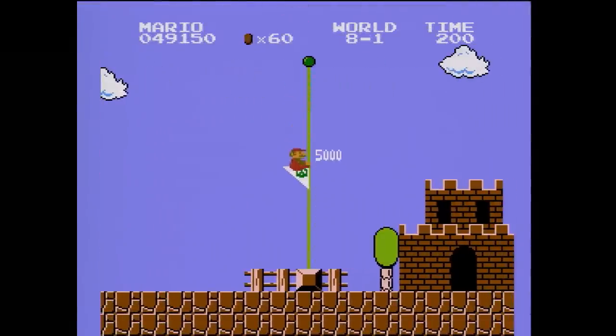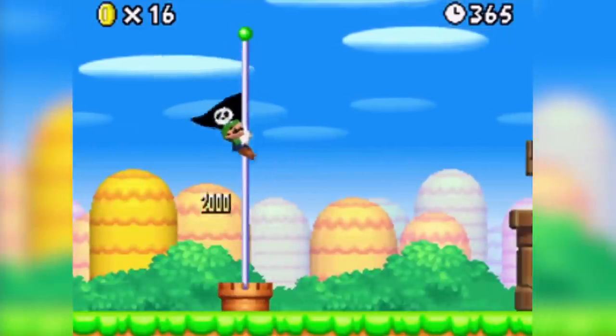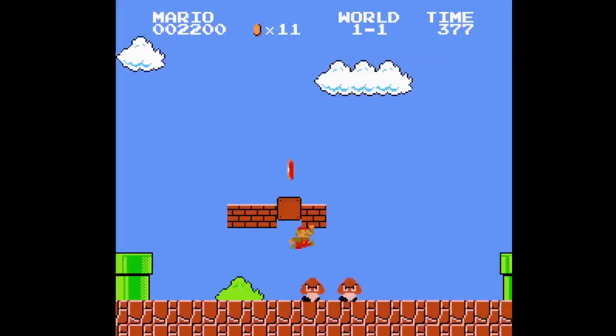The flagpoles in Mario games are an icon of the series, and of video games in general, really. The look of it has changed over the years, as well as how many points or extra lives you get from grabbing it. But what hasn't changed is this iconic sequence of events.